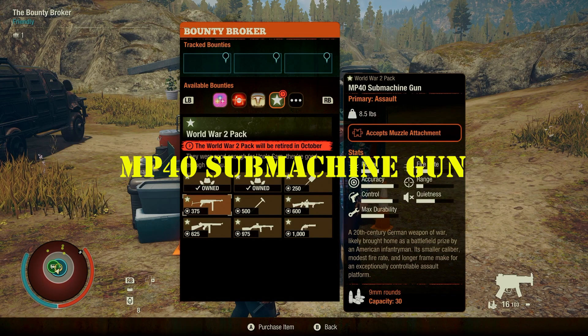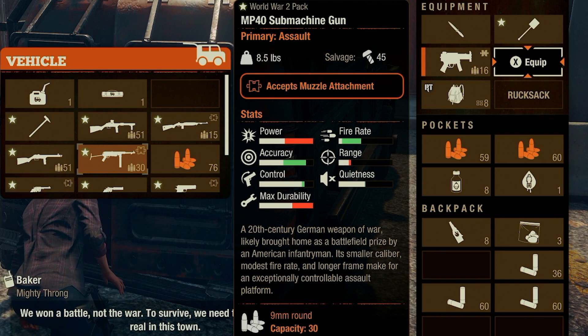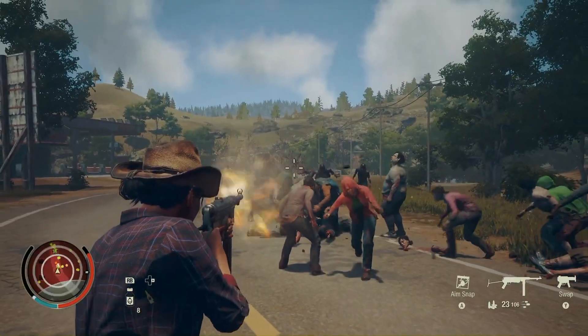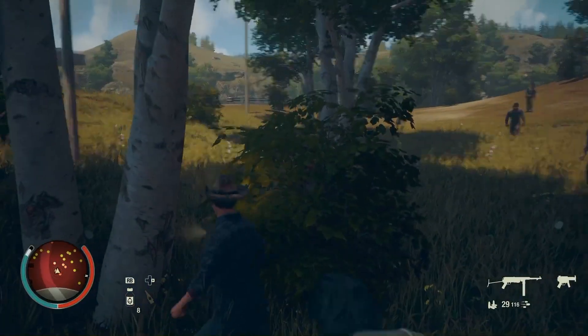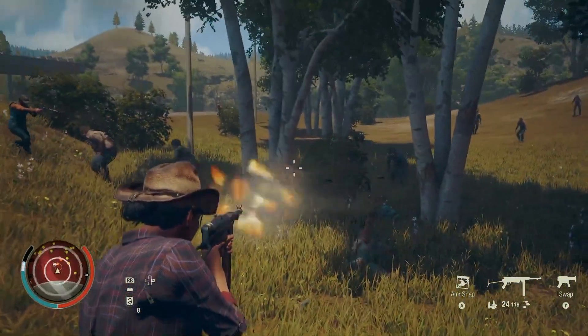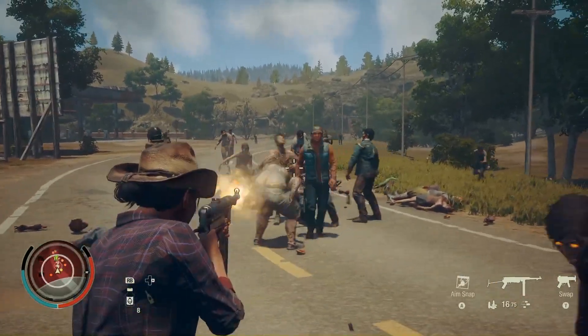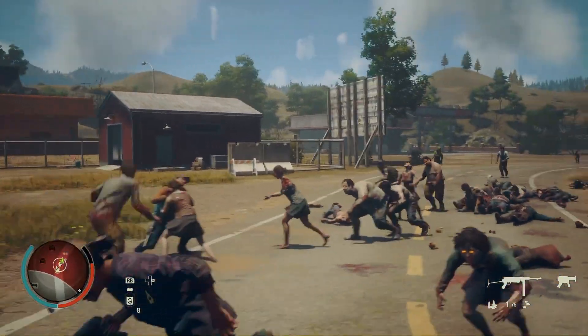Next item is the MP40 submachine gun. It's classified as an assault weapon, takes nine millimeter rounds, has 31 in the magazine, and is essentially a fully automatic weapon. The bounty is to craft 220 rounds or bolts. This thing is not exactly made for silence, but it's a crafting bounty so you can usually knock those out right away.